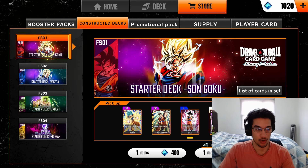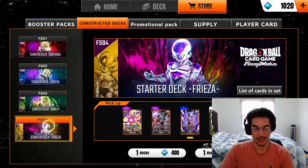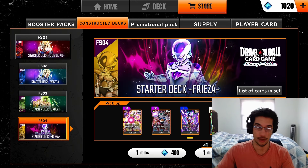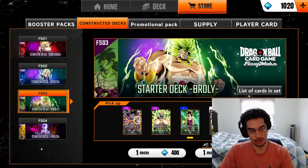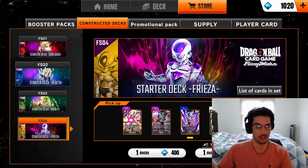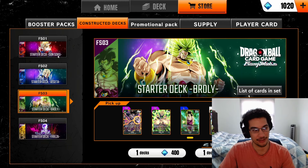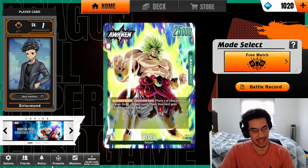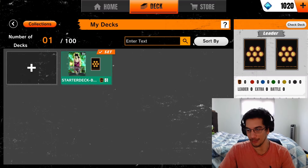There are only five different colors, and currently only four are available — red, blue, green, and yellow — as they haven't released any cards for the fifth color yet. Just like in other card games, your deck is going to be built based on that color. I only have the Broly starter deck. When I got it, I was also able to finish a mission that gave me some additional cards I can add into my green deck.